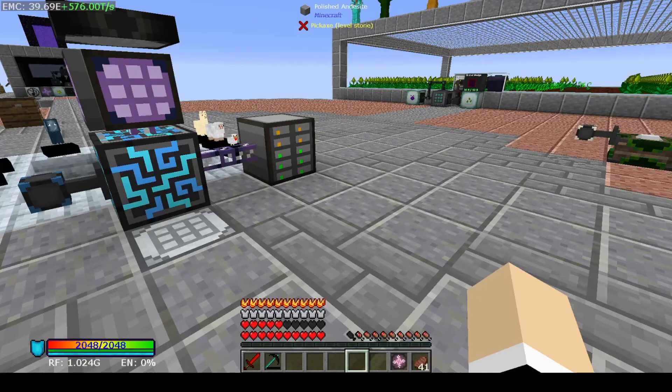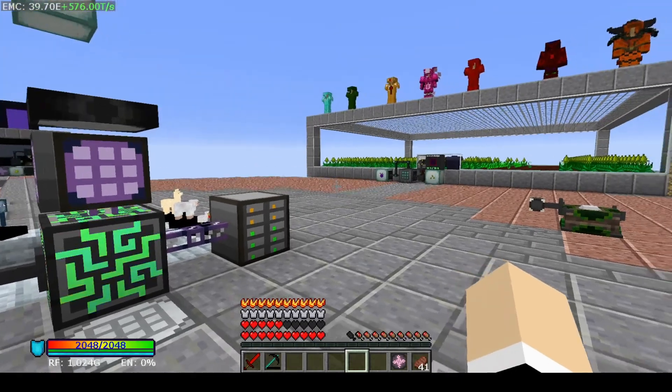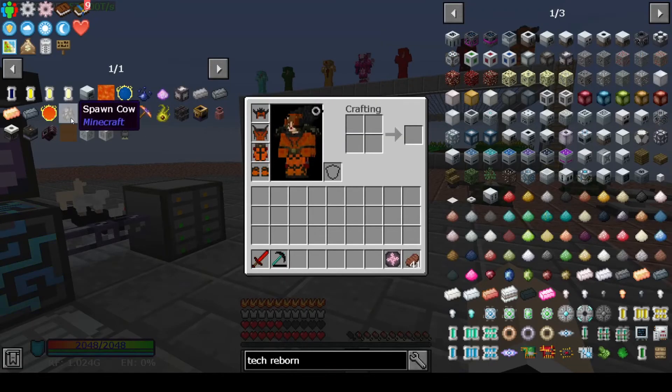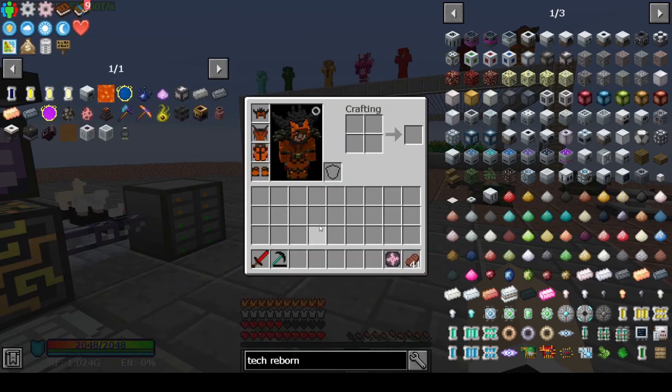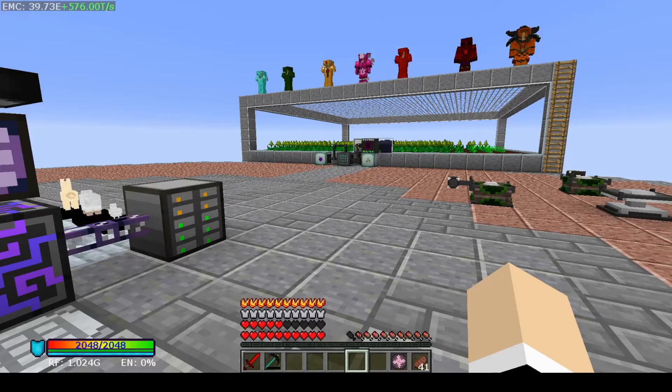I'm just going to quickly get myself back up to that point for the next episode. I'm also debating, because of all these Tech Reborn crashes, whether or not to just cheat in the spawn egg so I don't have any more issues with crashes and losing progress. It's just one item and I don't think it'll be too big a deal. Then all we'll have left is Thaumcraft and that should be it for this pack. That's going to be it for this episode — I'm in no mood to continue on camera. I'm going to have to fix everything while it's still fresh in my head.